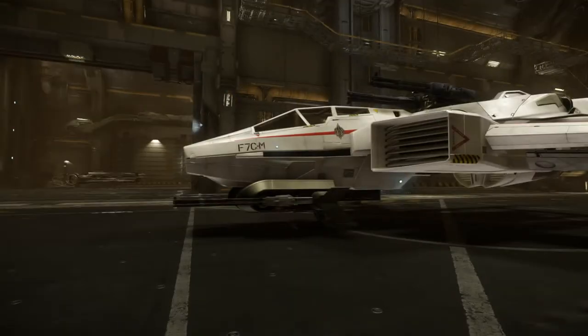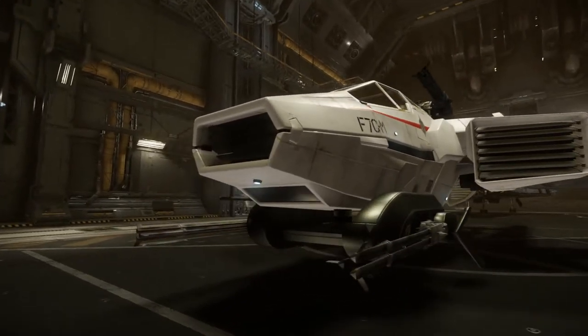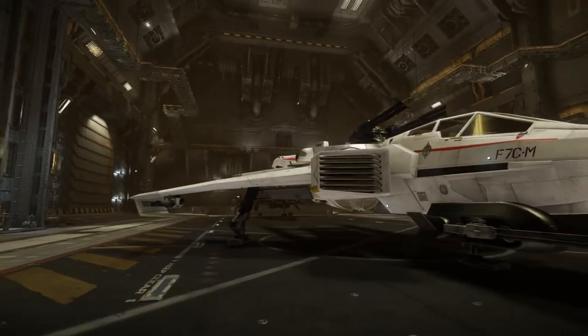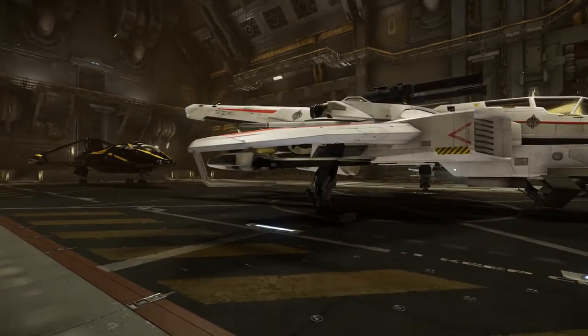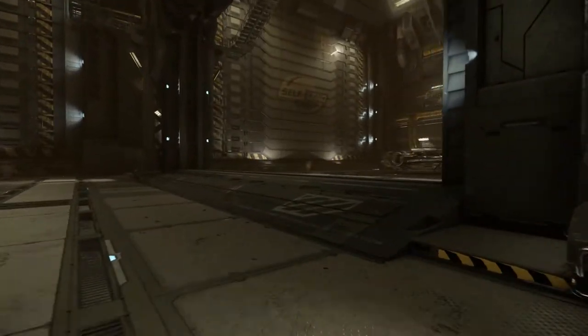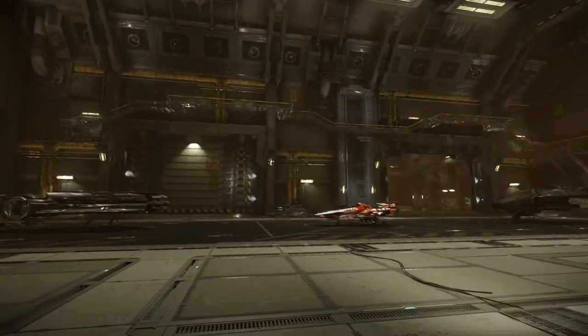What is this one? This big white one with a giant double Gatling turret on top — is that a Hornet? It says F7CM on it. Yep, that's the Super Hornet. I'm gonna fly out and around a bit after I go and do the adventure. It is the most powerful ship in Arena Commander right now.